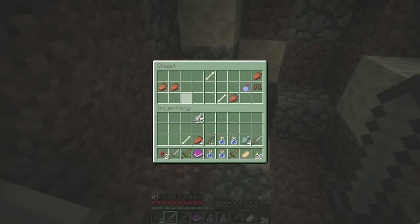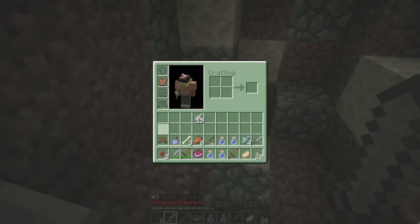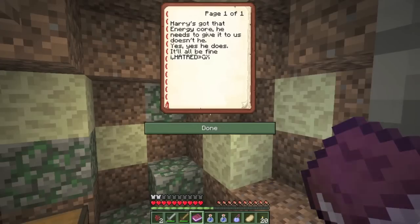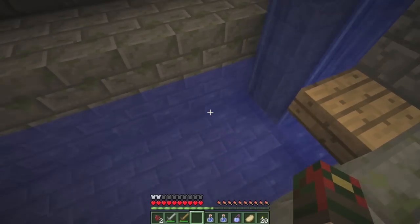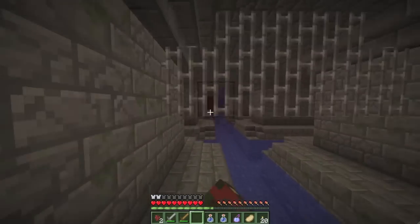Found a note by Joe in here - more armor which I'll take. Harry's got the energy core and needs to deliver it. That's a corrupted soul - that's what happens when someone messes with the Chrono Crystal.